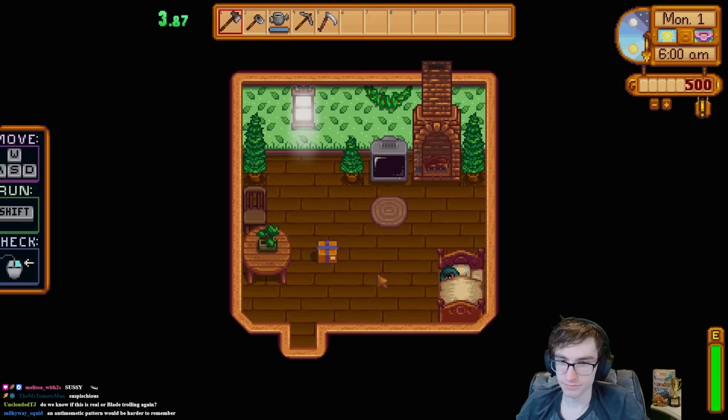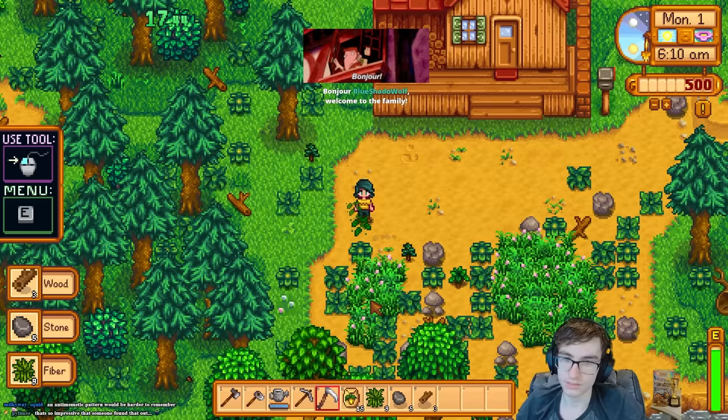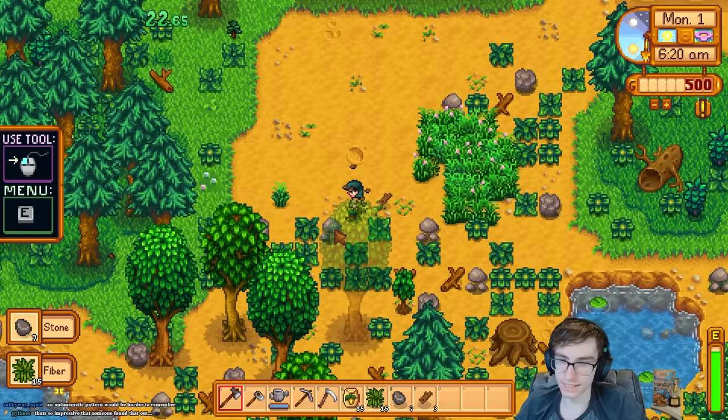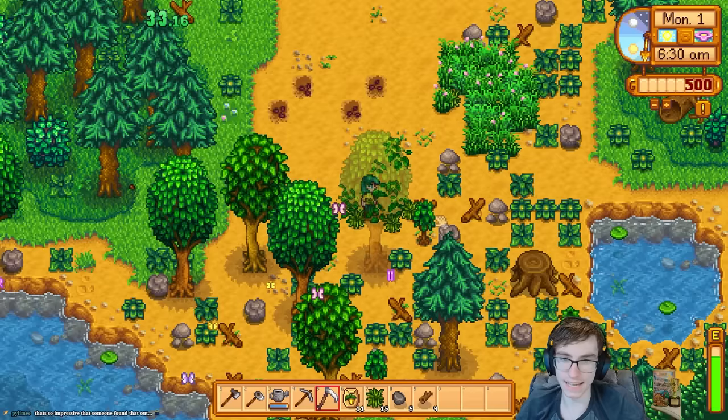I'll be using the same timing method as perfection, so I'm allowed to pause the timer for bathroom breaks, food breaks, and to sleep. Speaking of perfection, I'll need to obtain perfection status to collect a hat later on, so the start of the run is just going to be a perfection speedrun. I don't want this to be a perfection speedrun 3.0 video, so I'll be skipping a lot of the basic information and strategies. If you want to know how I do that, you should go check out those other videos I've made. Here, I'll just be recapping the full seasons until perfection.